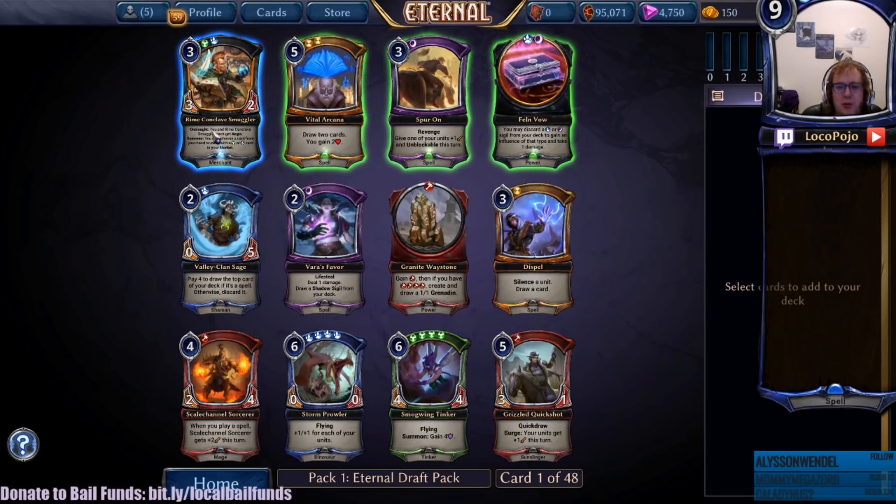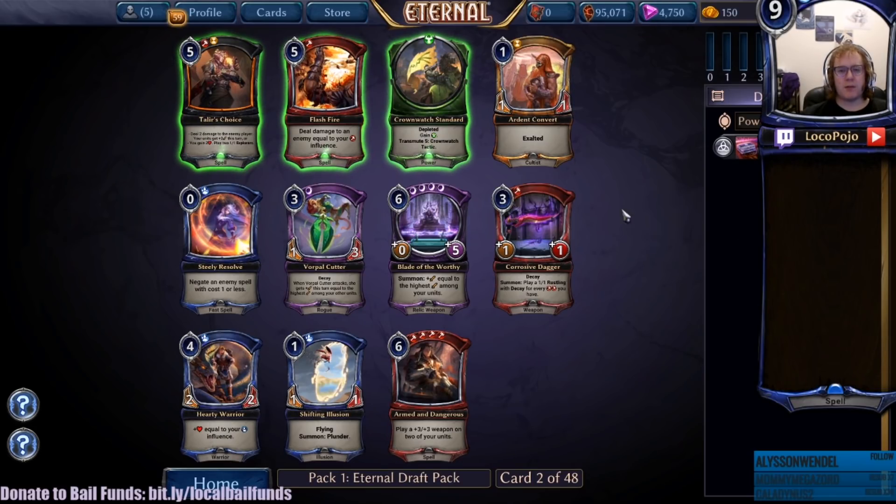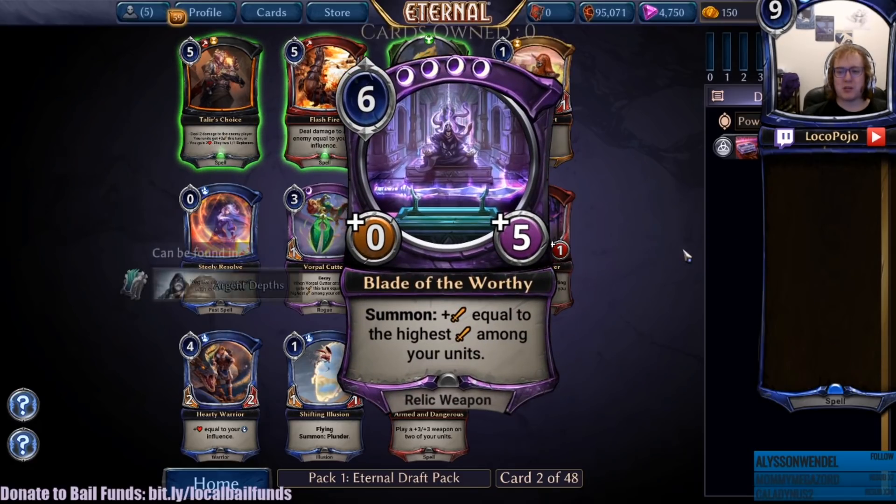I've got this Rhyme Conclave Smuggler which is super good. I got Vital Arcana which is actually super good as well - draw two, gain two, but it now costs five. I forgot that it actually got buffed up in cost, that's something to pay attention to. We have a Feln Vow which is a really curious power that I actually think might be really good to pick. The ability to pull power out of your deck and prevent yourself from getting power screwed might be pretty interesting, and I want to get access to these as fast as possible so we can play them in various decks.